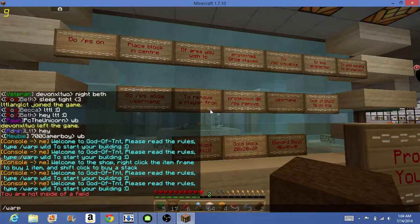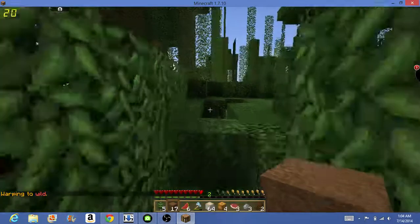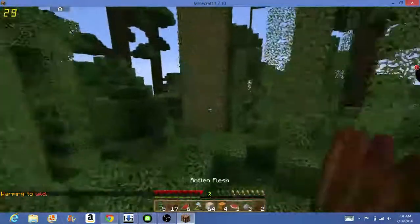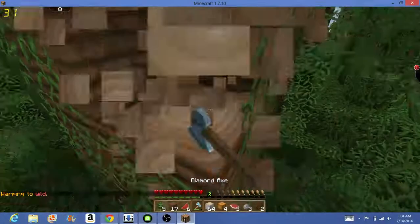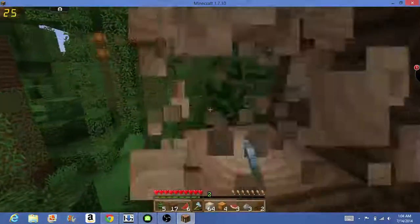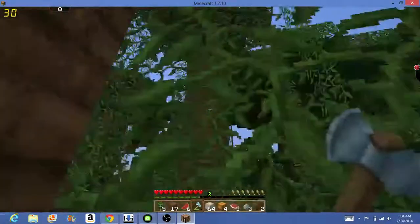This is what you want to do right off the bat: Warp Wild. After you read all the signs, this is what you want to do — go to Warp Wild. Go a couple blocks over, and then you can start gathering wood. Any kind of wood — mostly jungle wood over here — and you can start building your house.